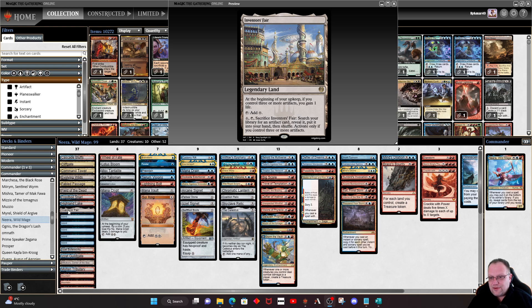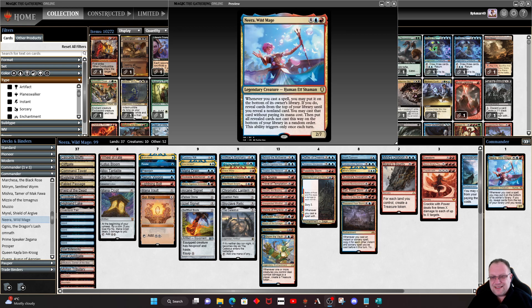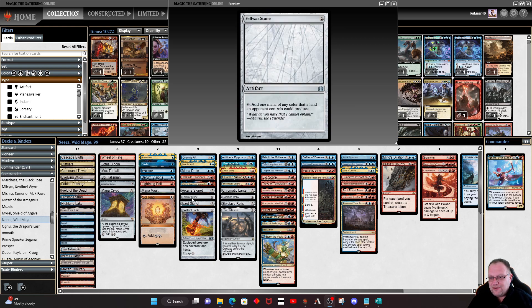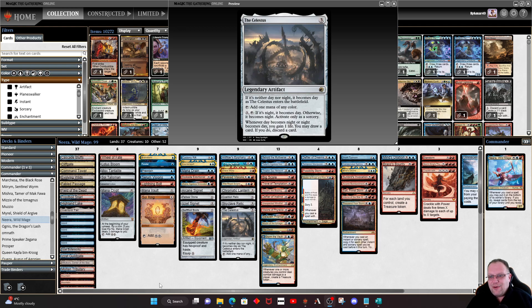On the ramp side of things, I've gone with Lotus Bloom, Mox Tantalite, Sol Talisman, Jeweled Lotus — because this is quite expensive and yes it is two colors — Mana Crypt, Mana Vault, Sol Ring, Arcane Signet, Fellwar Stone, Chromatic Lantern, Coalition Relic, Skyclave Relic, and The Celestus. I want to make sure I'm getting the mana because we want to be casting stuff as quickly as we can. This is really heavy on the mana. If you're playing in real life you can swap in diamonds or cygnets, but I'm playing this on my online build. We've got a low creature count — 10 creatures in the deck — and 52 other things.